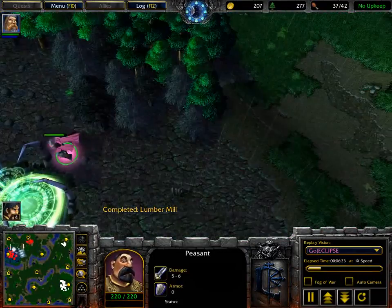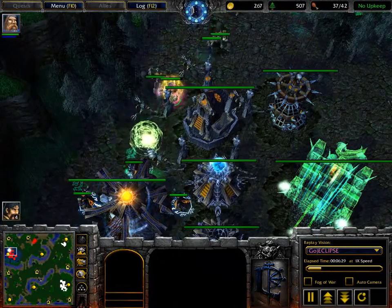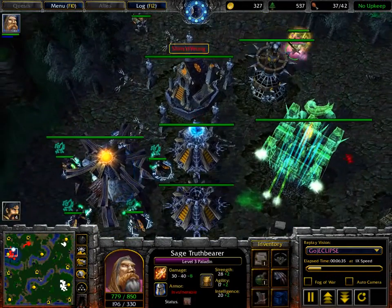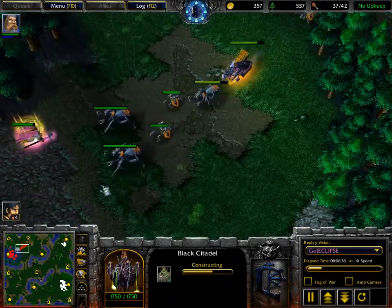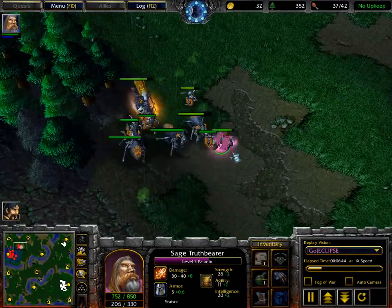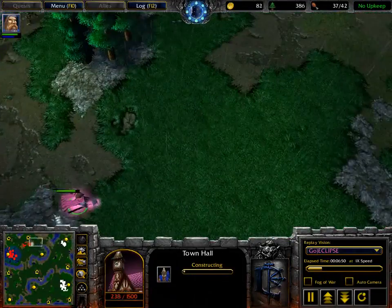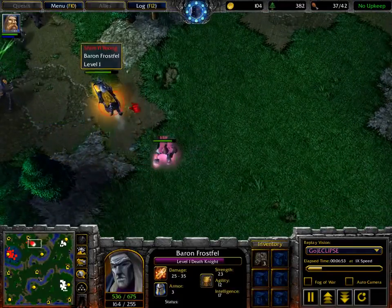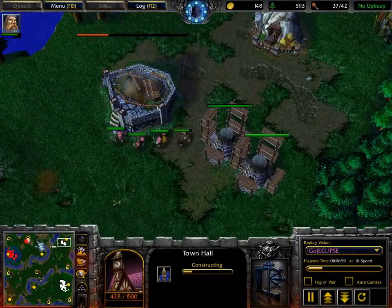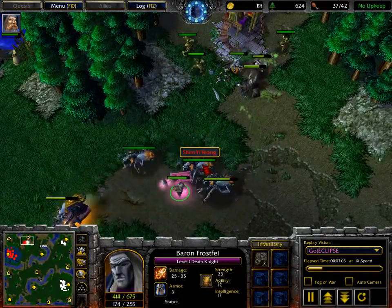Peasants are still standing nearby as the Paladin looks to get some more damage onto these units. Perhaps taking down a Ziggurat — if he takes it down he can start dealing damage to more units. Coming in — one-shot kill! Taking down an Acolyte while the Black Citadel is currently being upgraded, meaning he's unable to train any additional Acolytes during that time, so he will lose a significant amount of gold. The Paladin is still sneaking around, and now we are speed building a Town Hall. The Paladin purposely staying nearby to put pressure on the Death Knight, and the Death Knight is continuing to run around the map.